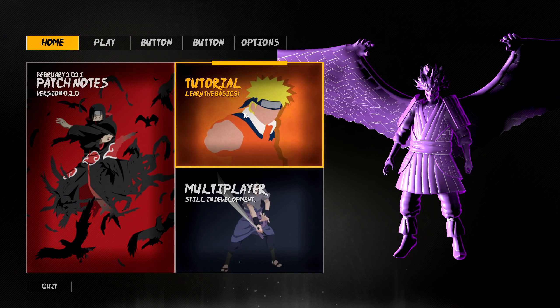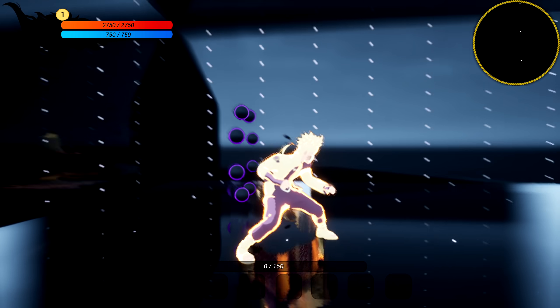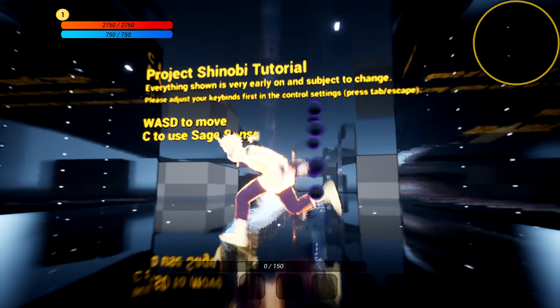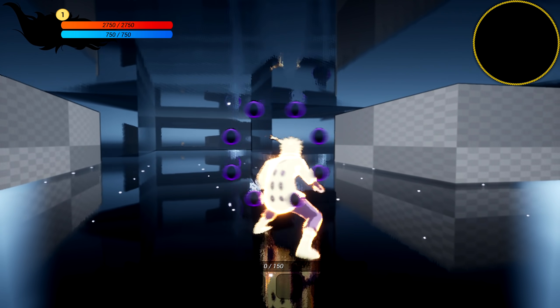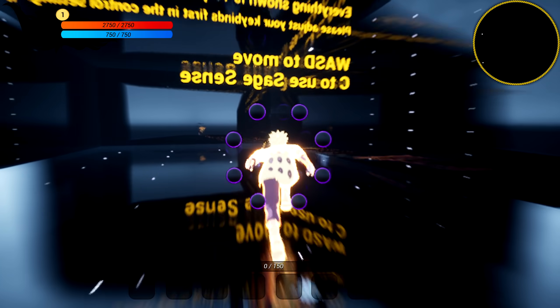I believe we do all that by going into single player new game. But before all that, we're gonna learn the basics and hop straight into the tutorial. This is my first time hopping into the game. Is this supposed to be the place where Kakashi and Obito fought? Kamui's Dimension, I believe.